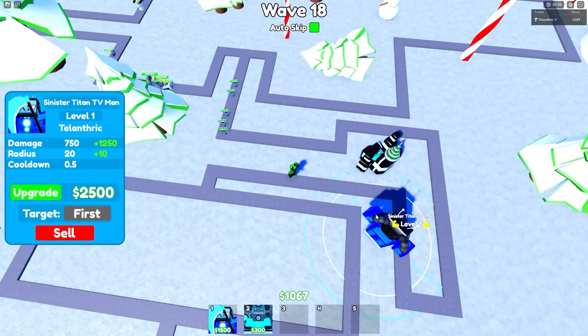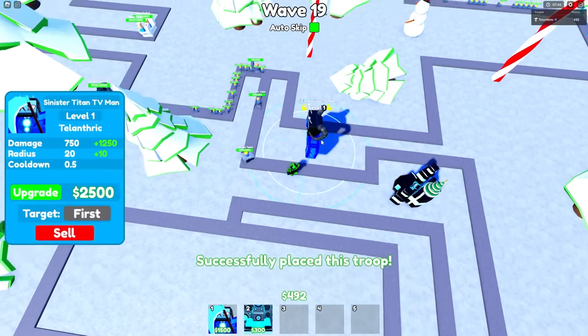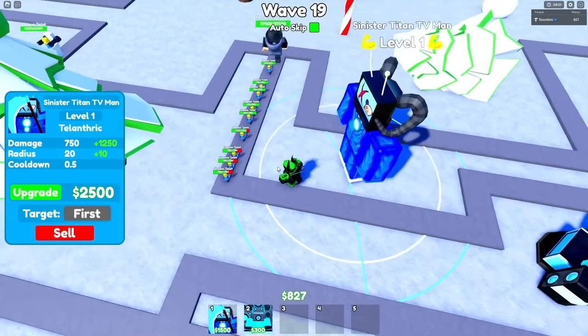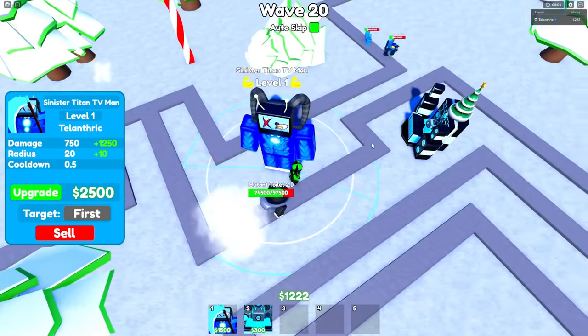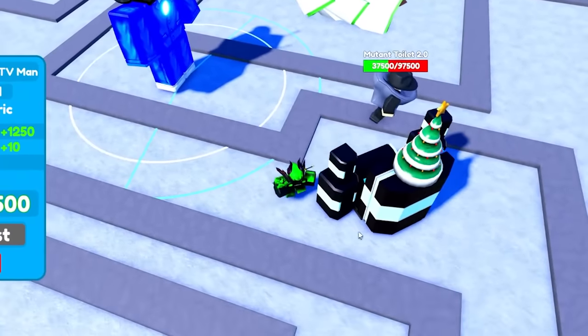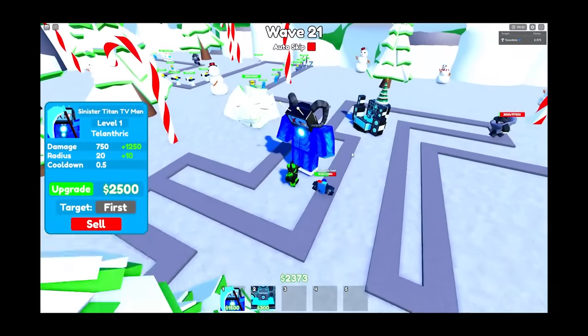I might sell the Sinister Titan TV Man because I really want to place him somewhere else. We're putting him right here. We gotta upgrade him a bit so he's guaranteed not to get stunned or anything, but the snowball slows things down and he's just a pretty good unit. The rocket guy's shot definitely went for the stun on the Frost DJ Speaker Man, but he's gonna get the mutant toilet 2.0 — we're fine.